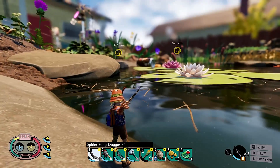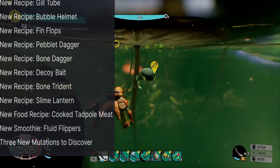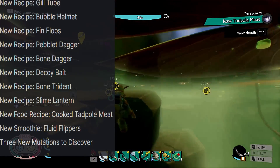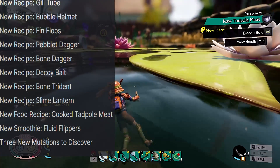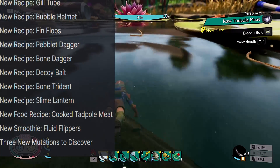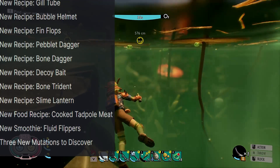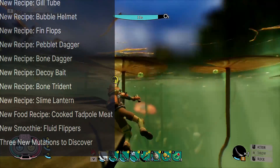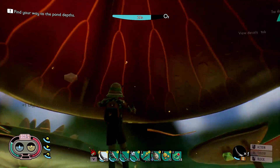There are also eight new recipes to discover: the Gill Tube, the Bubble Helmet, some Fin Flops, the Pebblet Dagger, the Bone Dagger, some Decoy Bait, the Bone Trident, and a Slime Lantern. There's also a new food recipe called cooked tadpole meat, and a new smoothie called Fluid Flippers. There are also three new mutations to discover, though they don't name them off.